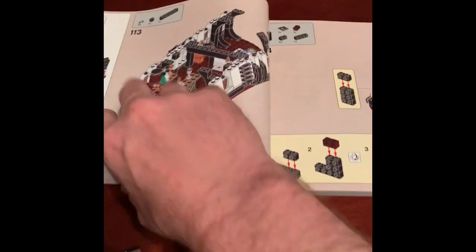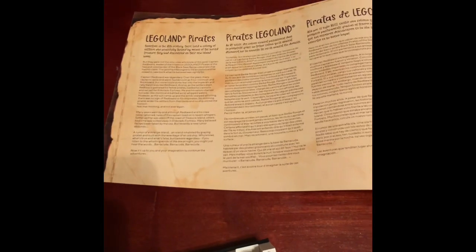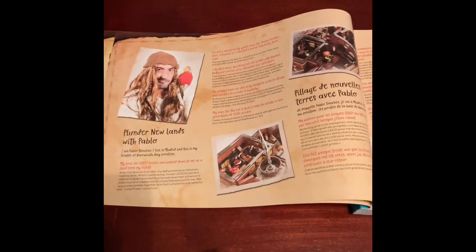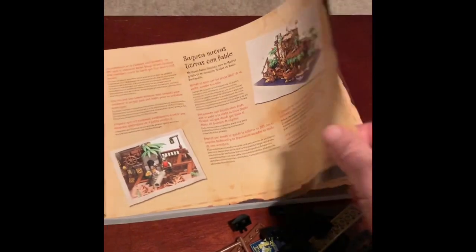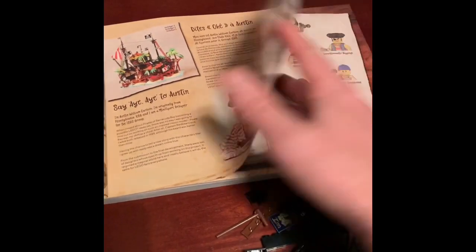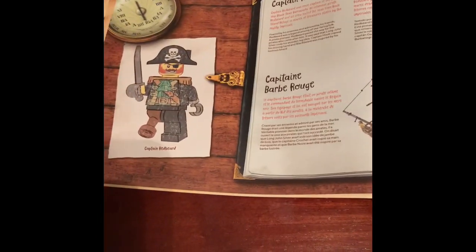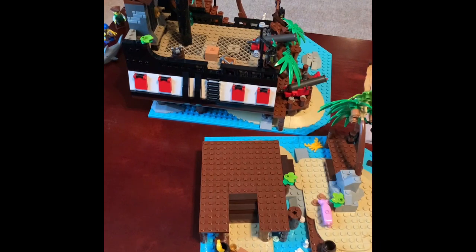Nice little captain's hat there. Here is the manual — I'll show you really quickly the beginning parts. All about the pirates, the designers and the idea person. Available in 300 languages. And then it's right into the story — Captain Redbeard and his cronies.